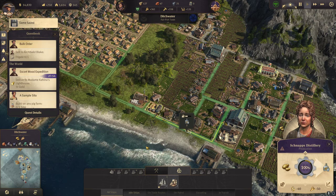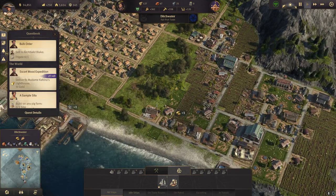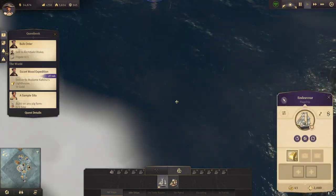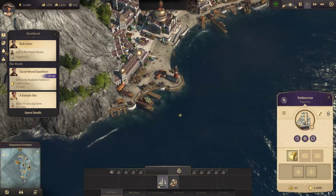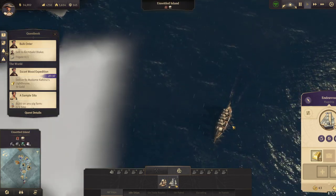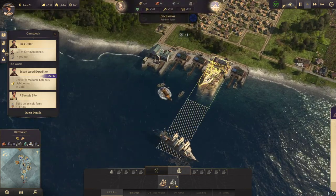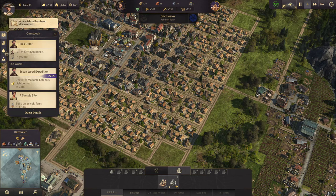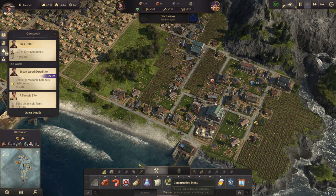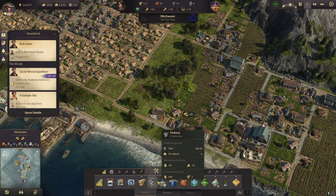I have built another distillery. Do we need even more? Then I need a new warehouse as well. Let's finish that quest real quick. The frigate is also on its way. A new island has been discovered by myself, but we need more schnapps — more schnapps to finally get the beer running.